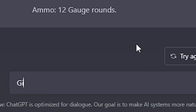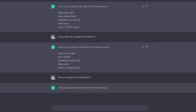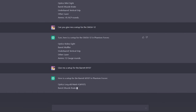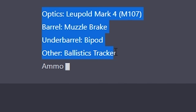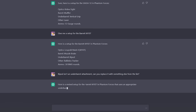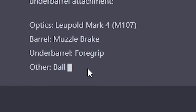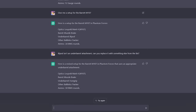For example, I asked it: give me a setup for the Barrett M107. There it goes. Here's a setup for the Barrett M107: Leopold Mark IV, Muscle Break, Bipod. Okay, well, that's not an attachment. Here's a revised setup — it's probably going to be the same, except change underbarrel to forward grip. Oh my god, this AI is stupid.